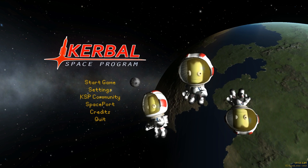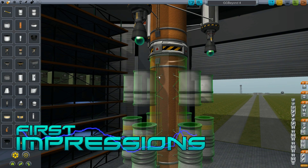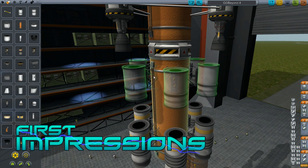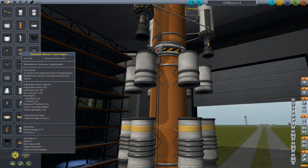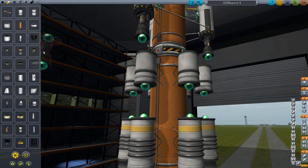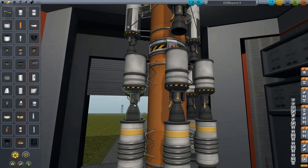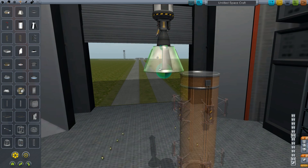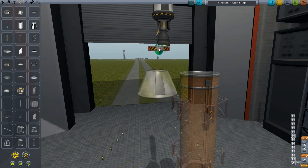Here's the meat and potatoes of the gameplay. You're designing a rocket from scratch. You start out with a pod where the entire rocket will be controlled. From there, you can add on fuel tanks, engines, rocket boosters, stabilizers. Then you can add on utility components like solar panels and landing gear, depending on what the mission is. You can also add docking components so that you can put together a space station. At the moment, the game only has a sandbox mode, so you have access to all of the components and can build any kind of rocket you want.